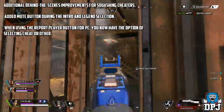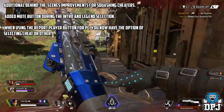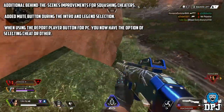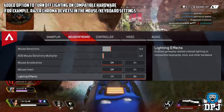Additional behind-the-scenes improvements for squashing cheaters. Added a mute button during the intro and legend selection. When using the report player button on PC, you now have the option of selecting 'cheat' or 'other'. Added the option to turn off lighting on compatible hardware — for example, Razer Chroma devices — in the mouse and keyboard settings.